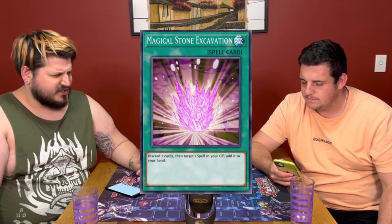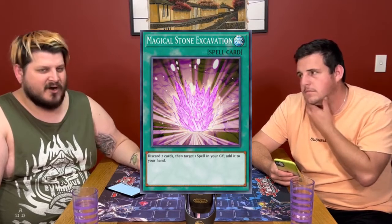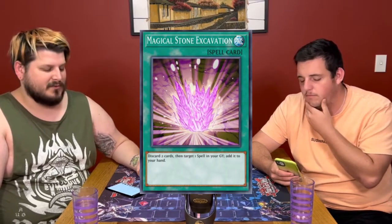Wingbeat had been everywhere. Book of Moon was a cool reprint. Excavation had been reprinted the previous year. Reasoning and Monster Gate were good pickups, but they're not the sort of things that were played heavily in this deck. Monster Gate was originally a common. Everyone was aware of Reasoning and Monster Gate because of the DMOC loop.